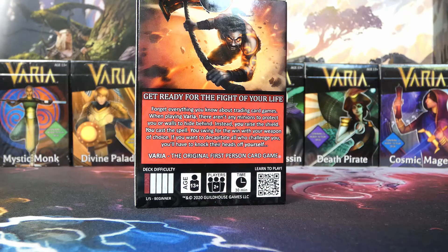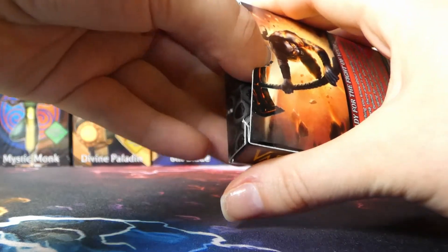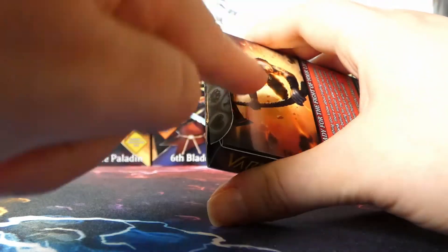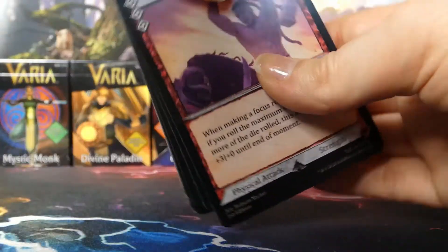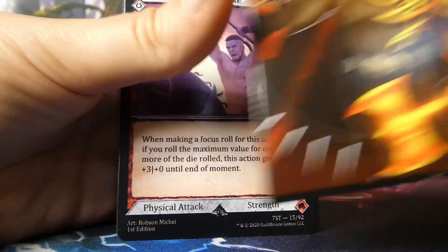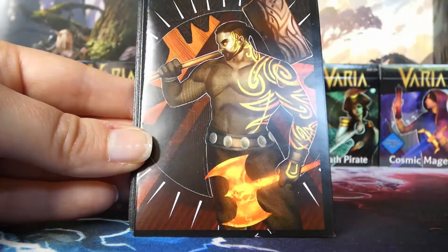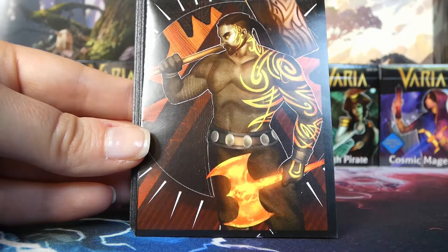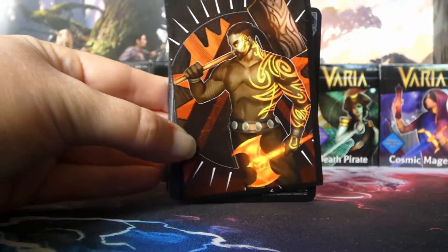That decapitation line is a bit curious — it'll be interesting to see how much of that shows up in the card art. After opening the box, you can see the full art version of the character. You can see the hammer more clearly here, with its wood-green coloring, and you can better see his ponytail, which was partially obscured by the Varia logo on the box art.